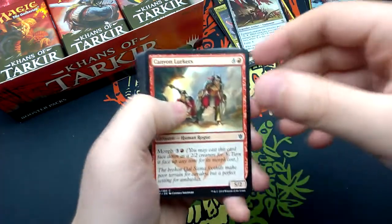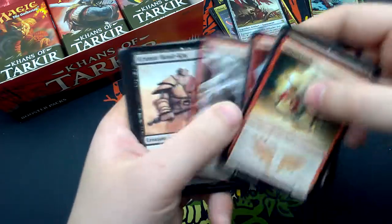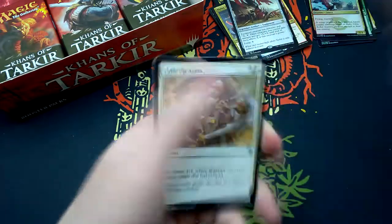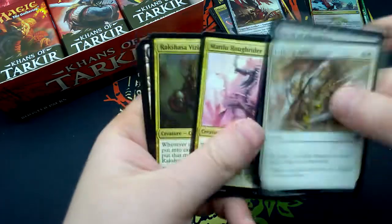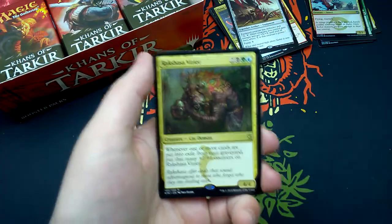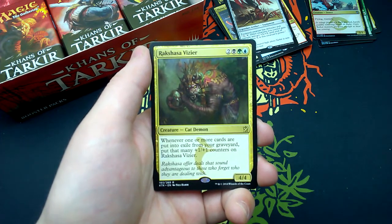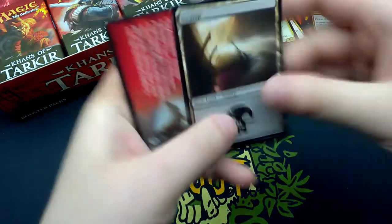Seventeenth booster: Canyon Lurkers, Rakshasa's Secret, Leaping Master, Feed the Clan, Barrage of Boulders, Krumar Bond-Kin, Defiant Strike, Glacial Stalker, Thornwood Falls, War Behemoth, Take Up Arms, Swarm of Bloodflies, Mardu Roughrider. Rare is Rakshasa Vizier — for two, one black, one green, one blue — Sultai cat demon 4/4: whenever one or more cards are put into exile from the graveyard, put that many +1/+1 counters on Rakshasa Vizier. And a Swamp.